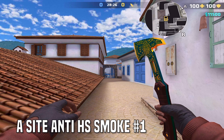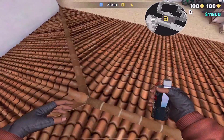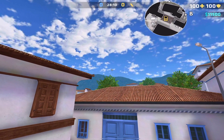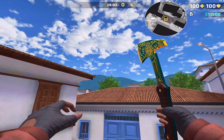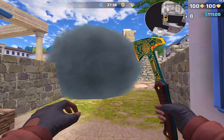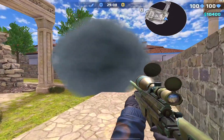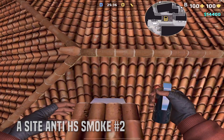Starting off with a great one: an A-side anti-hard scoper smoke. Jump up onto this roof, back up into the little elevated shingle thing, and line up so you're right in the middle. Next, aim at this cloud very precisely and jump throw. At first this may seem difficult, but if you take five minutes you can learn every single one. This smoke will pop on top of the pillar, allowing a full shroud of A-long.